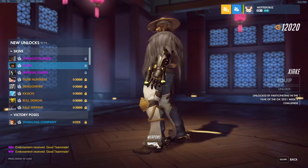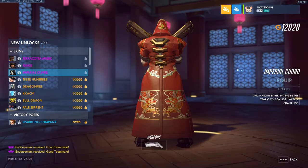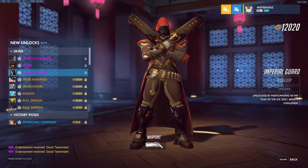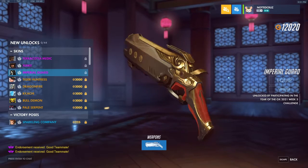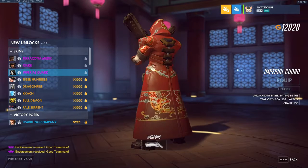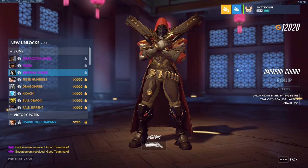He's got some Chinese characters on his belt. We have Imperial Guard for Reaper. This is a really cool epic skin. These epic skins get more and more unique and borderline legendary with each event. This mask is really cool. I really like this one. That's the Week 3 challenge one. Pretty nice.